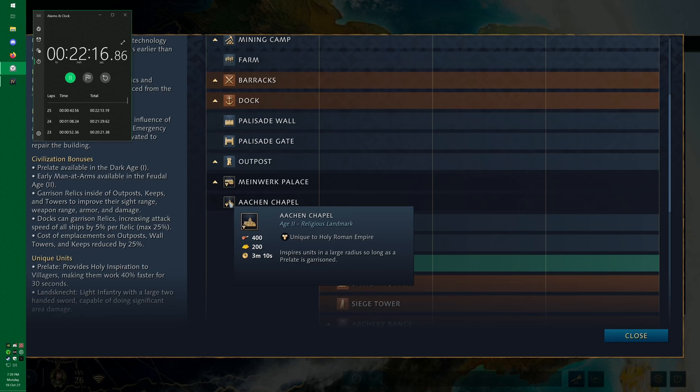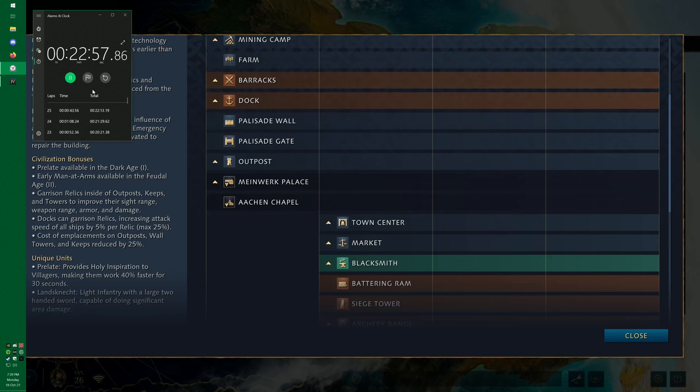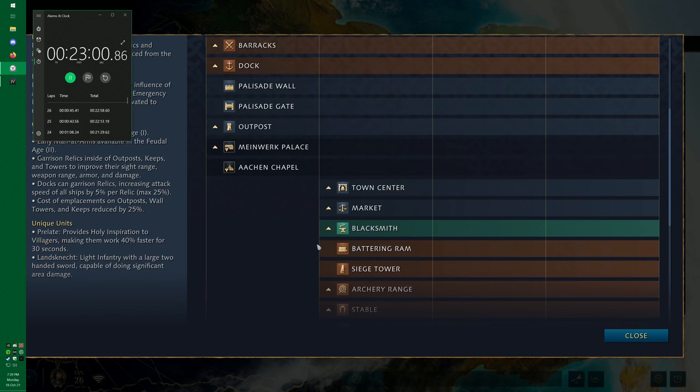The Aachen Chapel inspires units in a large radius so long as a Prelate is garrisoned. This is probably the standard go-to for the Holy Roman Empire, and more and more it's proving to be exactly that. It enables you to buff up an entire wood line in the early game, and in the late game you can have all your farms or mills buffed. You can also get a gold or stone mine in its radius. There's potential to be buffing 30 to 40 villagers for the rest of the game very easily. If placed close to your town center, you can also buff sheep gatherers early on — a very strong landmark.